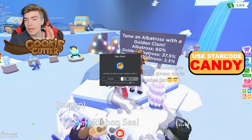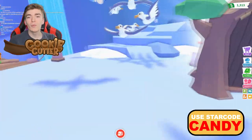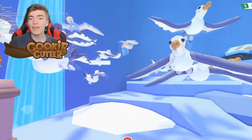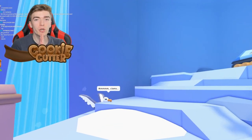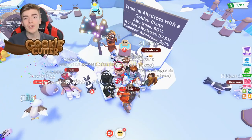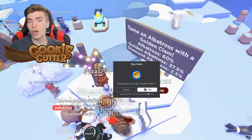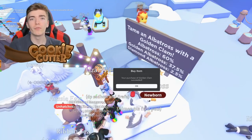Today we're going to be testing if we can guarantee ourselves to get a diamond albatross in Adopt Me. With a 1 in 40 odds of getting a diamond, let's hope for some good luck today. And if I get multiple diamond ones, I'm going to give these away completely for free to the people watching this video. So be sure to watch until the end and comment down below for a chance of getting one for free.